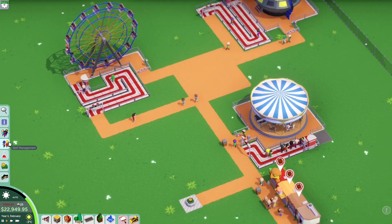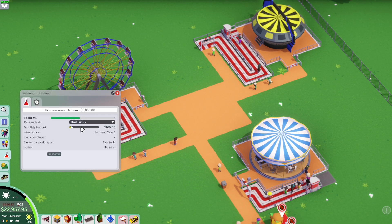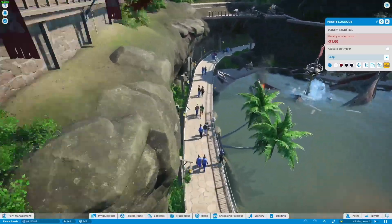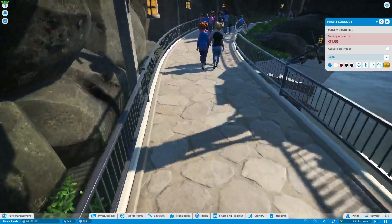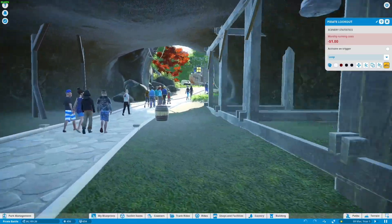If you're interested in more modern RollerCoaster Tycoon-type games, you have alternatives like Parkitect, which is more of an indie title, and also Planet Coaster, which is a much higher-budget, much more modern version of RollerCoaster Tycoon. In fact, it's made by the same developer, Frontier, who made the re-release of RollerCoaster Tycoon 3.